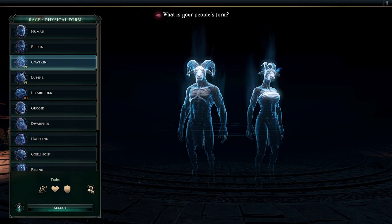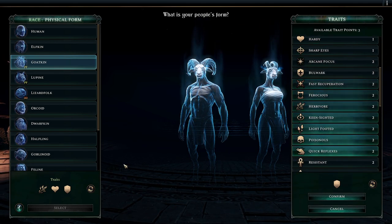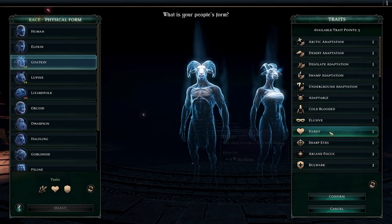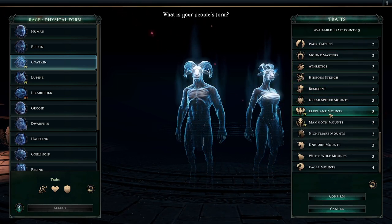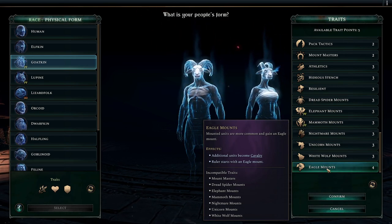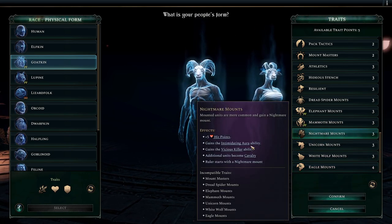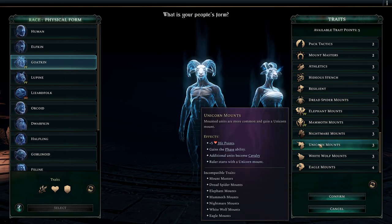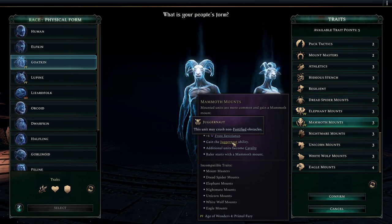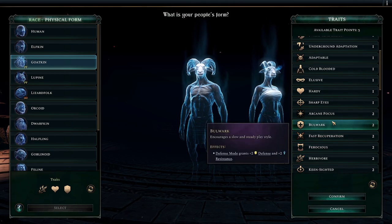We'll go goatkin and I'm going to pick the traits. I get 5 points to spend. There are all sorts of very different things you could do - goatfolk can ride eagle mounts, giving my starting commander an eagle mount so he could fly. But I'm taking a stave so I don't want that. I could also start with a mammoth, nightmares - gain vicious killer, gain intimidating aura. Elephants and mammoths are juggernauts so you can smash down walls. Less useful here because of how sieges work compared to 3.